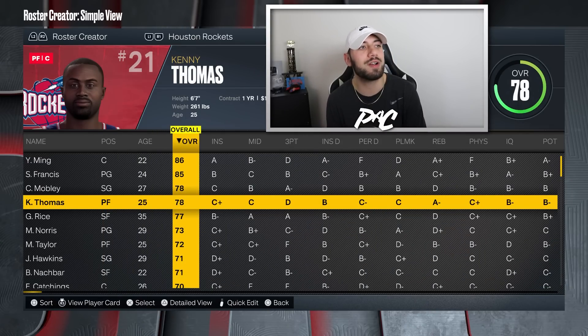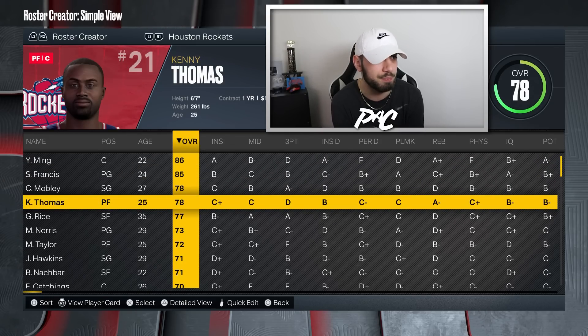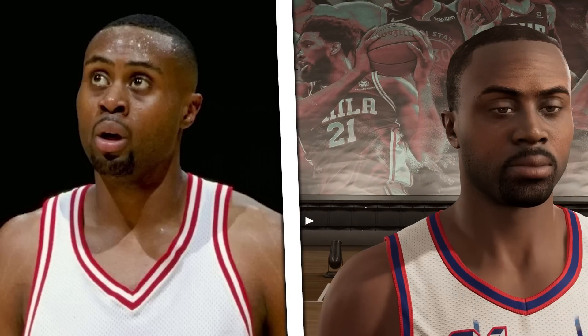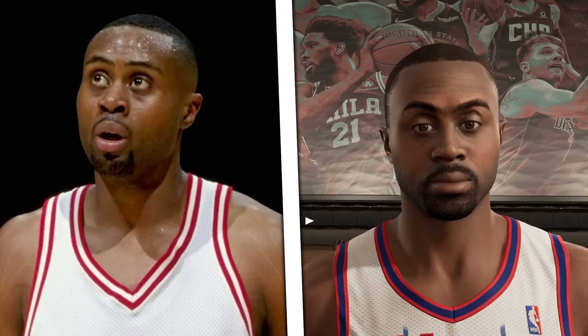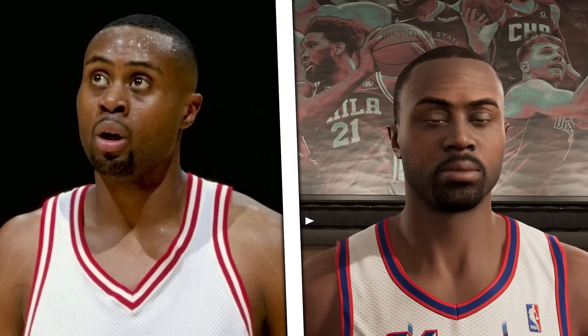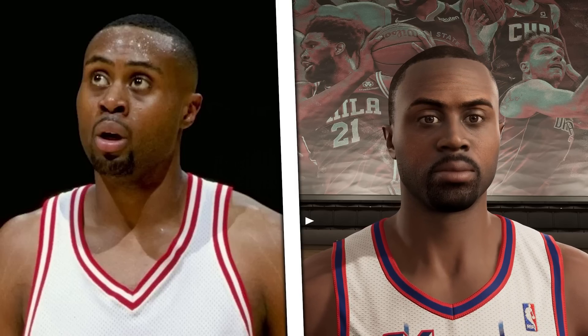Next we have 78 overall Kenny Thomas on the 2002 Houston Rockets — a team with Yao Ming and Steve Francis. He was an extremely important starter on this roster. The detail on the face is really done well: the beard, the skin tone, the eye shape, the nose shape, the hair — everything looks exactly like how Kenny Thomas used to look. This is a team that most of us are going to want to use. Having the starters looking correct is important, and you can use him for MyTeam or MyLeague too.